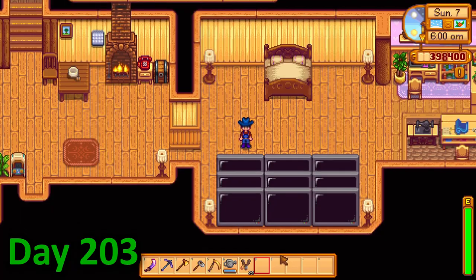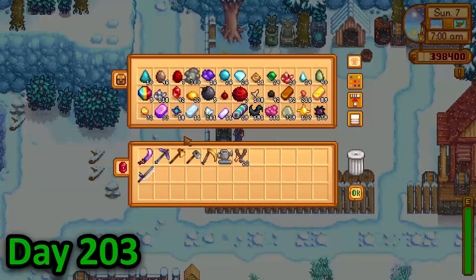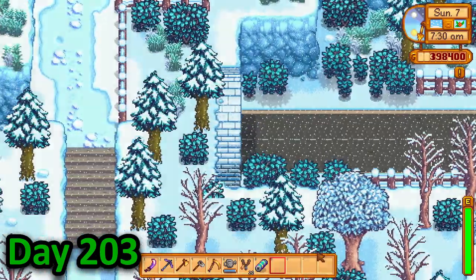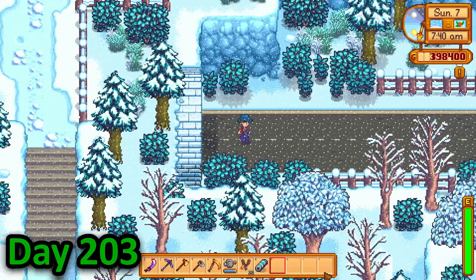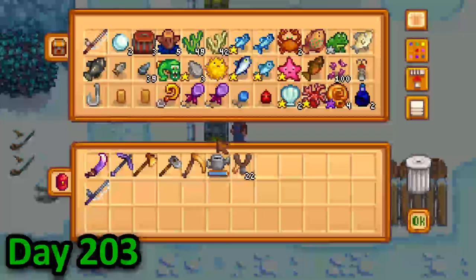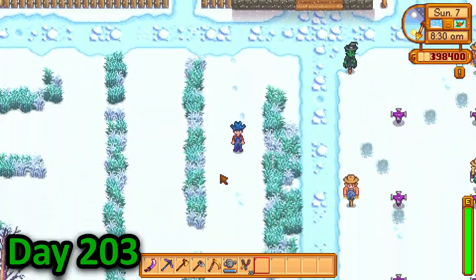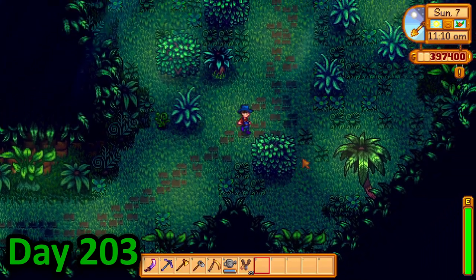On day 203, I decided to get started on my goal of reaching the crimson badlands. The first thing I needed to do was complete Mr. Key's challenges, so I went over to the battery box where a note said to bring a rainbow shell to the train station. This was a problem since rainbow shells only spawn in summer and I had none in my chests. The only way to get one was in Mr. Key's heart of mines, so I took the ship to Ginger Island and searched for walnuts for the remainder of the day.